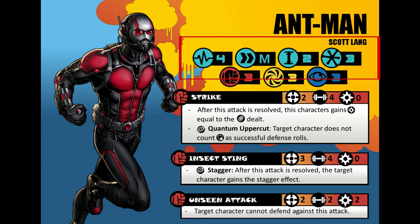Next is the double arrows that detail the character's speed. There is short, medium, and long. For Ant-Man, he is medium, which shows as an M.